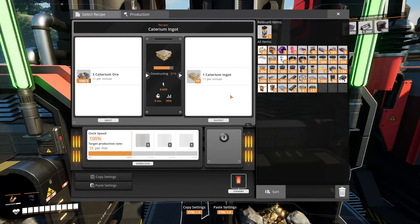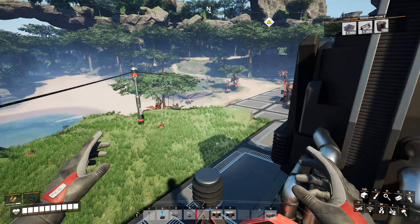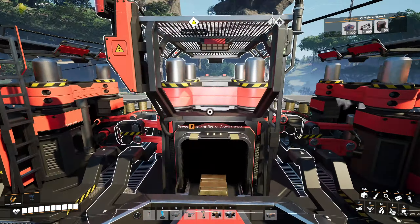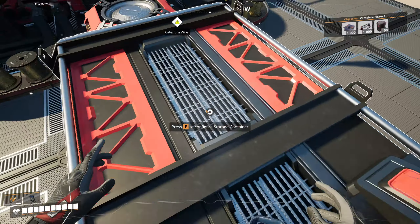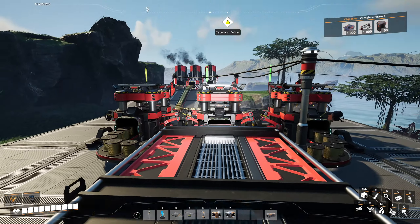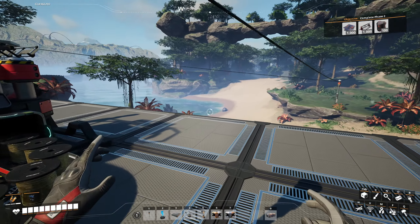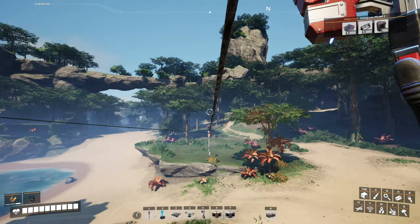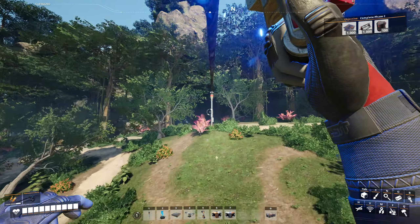I've got a pure criterium node here, so we've got 120 per minute coming through, split into three smelters - except one is underclocked a bit because we don't fully need it. They're evenly splitting amongst three, creating a whole bunch of quick wire for us. Do we need all this quick wire? Not yet, but I've got enough for today's project.